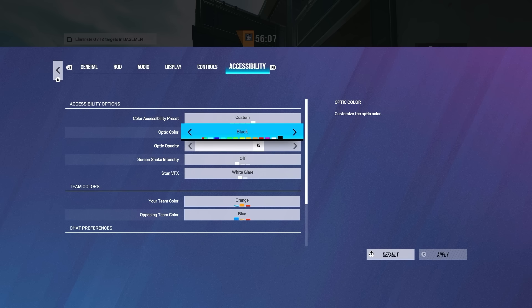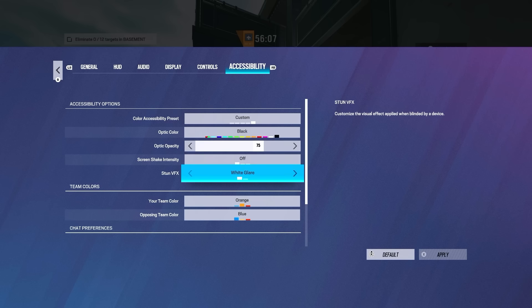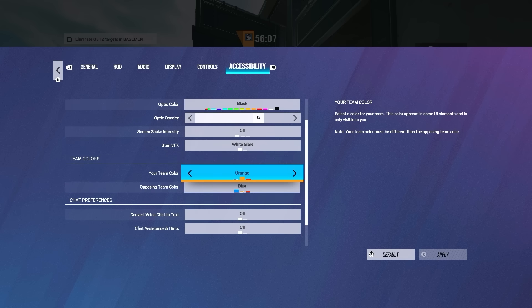For accessibility, the last tab — I use black optic color with 75. I've been running this for a while; I just feel like black is less distracting in game, so I want to focus on the target more than my reticle. Screen shake you want off, of course. For team color I have orange, and enemies are blue, because the blue stands out more on cameras and drones — it'll be easier to see stuff. On top of that you'll be able to see claymores way better. I feel like the blue stands out way more outside, like imagine clubhouse outside the garage door — I feel like the blue is ten times easier to see. I've seen some pro players running blue too.